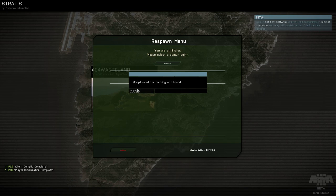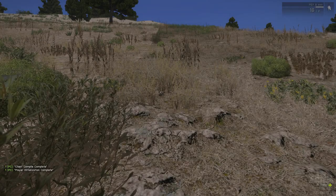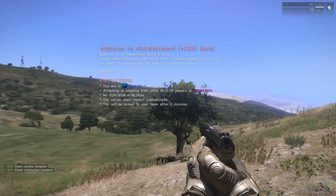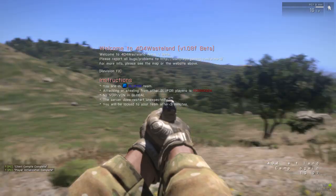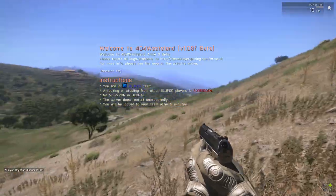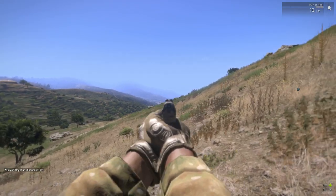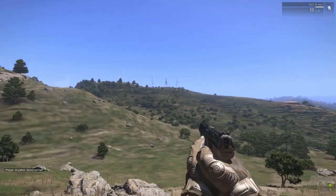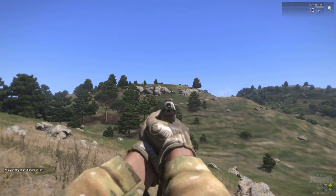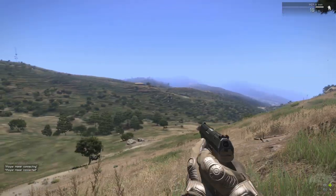There's a 'script used for hacking not found' message — I don't know why that would appear, that doesn't make any sense. Okay, let me spawn in. And here you see in-game what's going on, which — I mean if you look at it, it looks absolutely insane. This is like two or three generations away from what you'd see on a console.